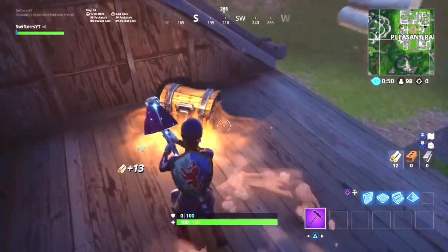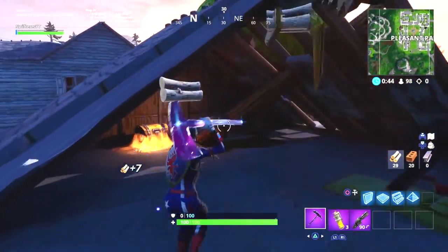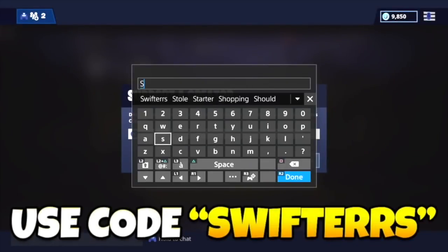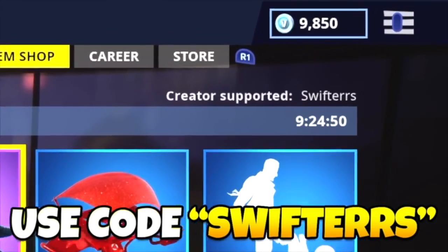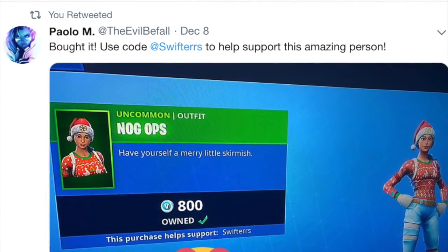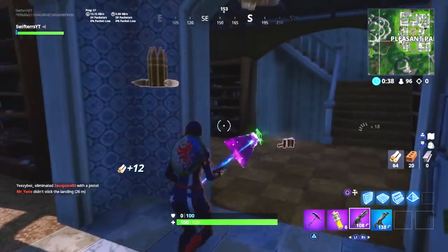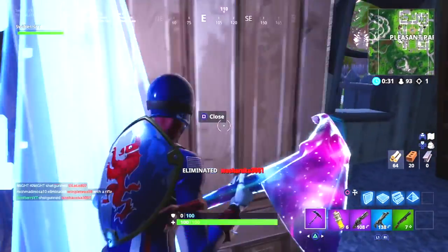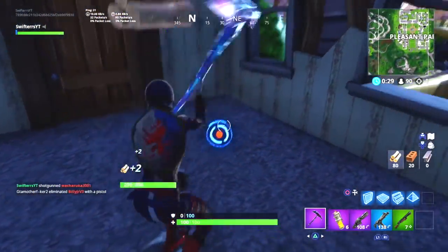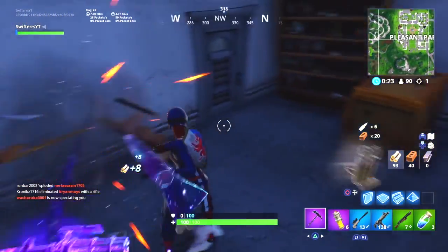Before we get started, I wanted to remind you guys that if you plan on purchasing any skins in the Item Shop over these next couple of days, make sure you use my supporter creator code SWIFTERS. If you use my code, take a picture and tweet it to me on Twitter — the link is in the description below — and I'll drop a heart and a retweet on your photo. Shout out to all who have already used my code. This code does expire every two weeks, so make sure you re-enter it every 14 days.